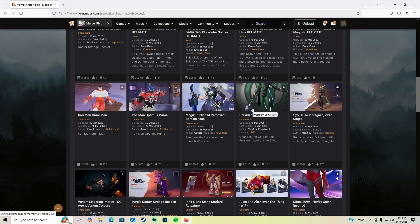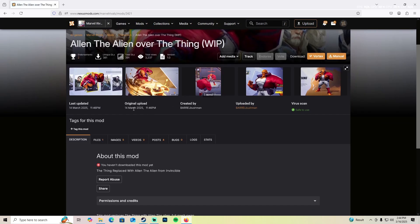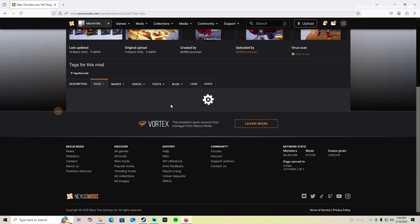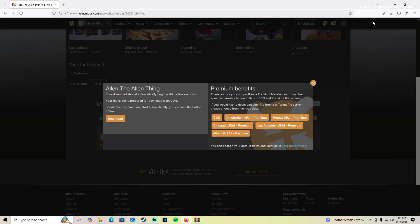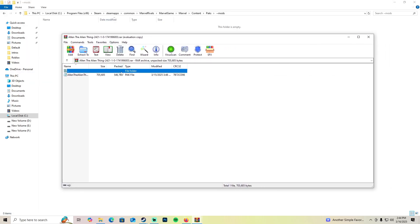To get a newer mod, choose a mod you want — I'm going to grab one here. Since it's dated after the 14th, it should work with the new modding method. Download it manually, then open it with an extraction program. I'm using WinRAR — go ahead and open or extract it.